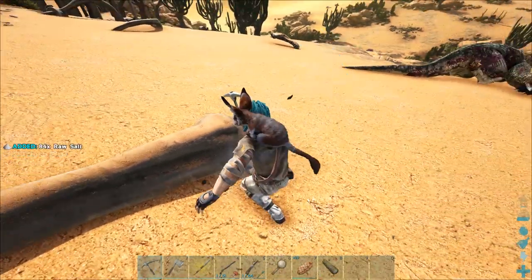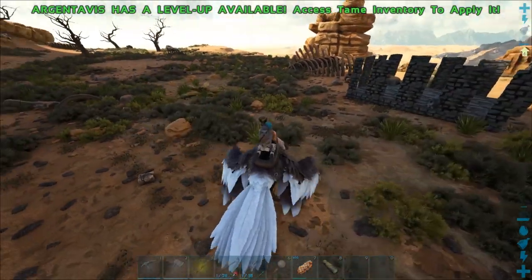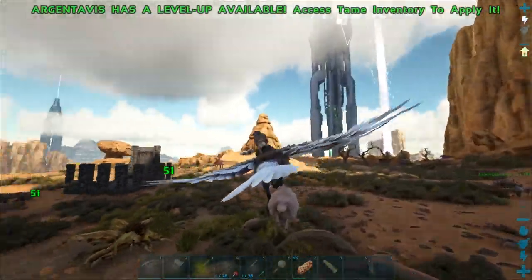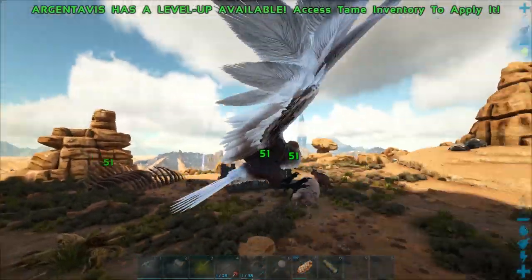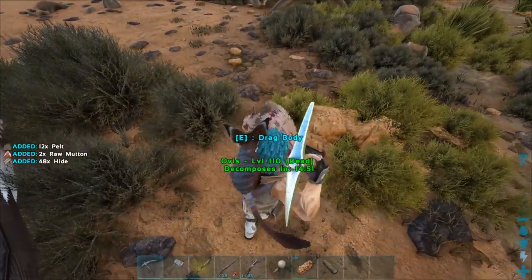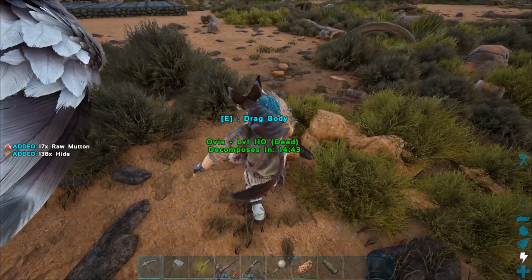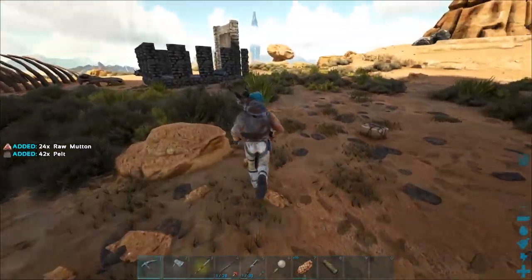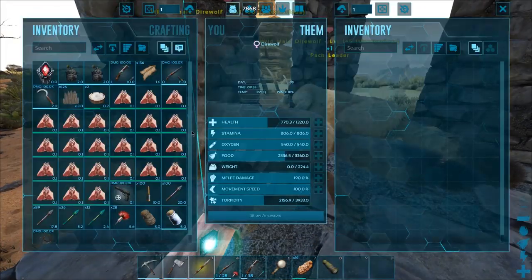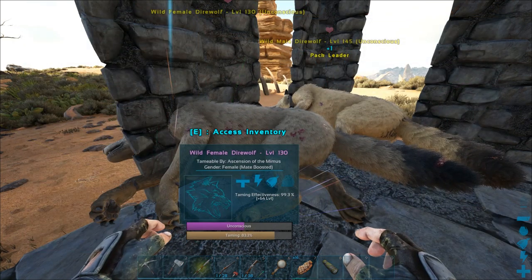So I've got a bunch of sleeping direwolves and I found a sheep out on my travels, so we're gonna kill this up and then feed all our direwolves. Mutton will give me an extra level. I'm losing like two levels - one from just generic taming efficiency and another because it's prime meat - but mutton gives me one extra level onto the tame, so definitely worth doing. Let's not gather it all up just yet because some of it will spoil. I've got two 145s knocked out and they are both males, and then I've also got a 130 female. Looks like it goes around 20 pieces per - more than enough.